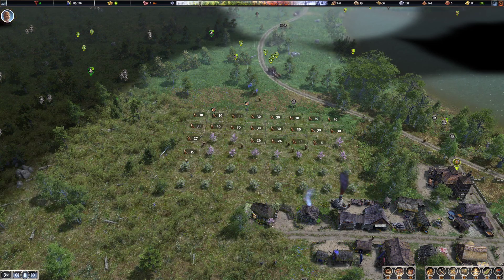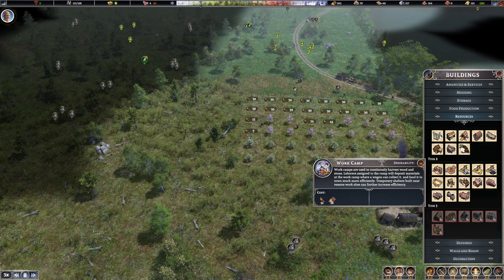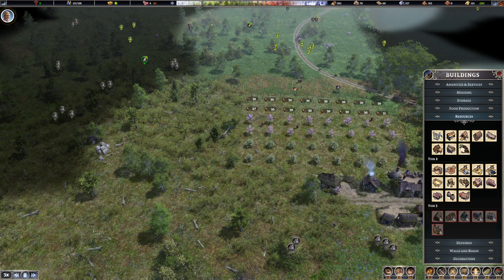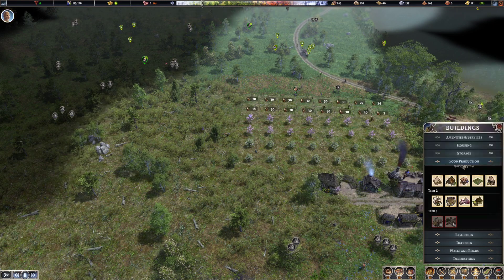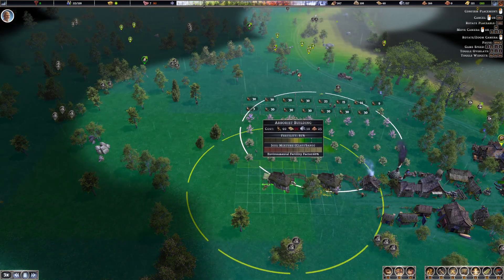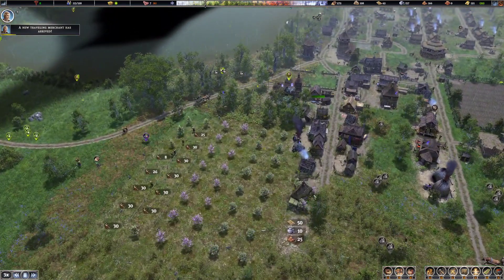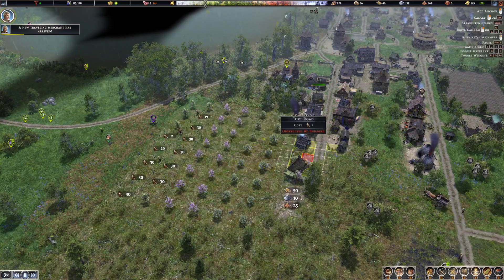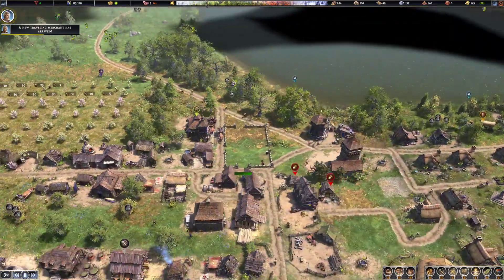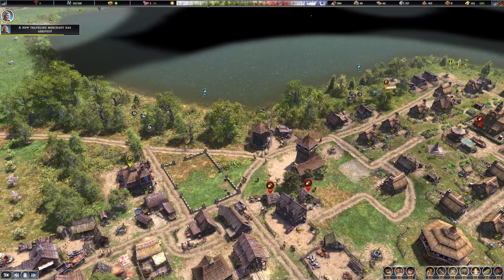I can always add a second arborist and maximize the fruit — and you know what, how much is an arborist? It's just normal supply so I'm going to drop one right there when it comes up. We'll double the rings, overlap the rings, and let them both harvest off the trees — that'll be lovely.